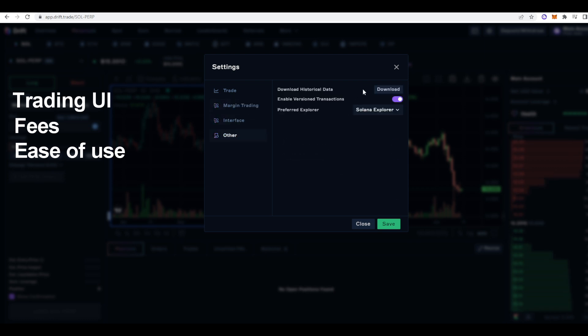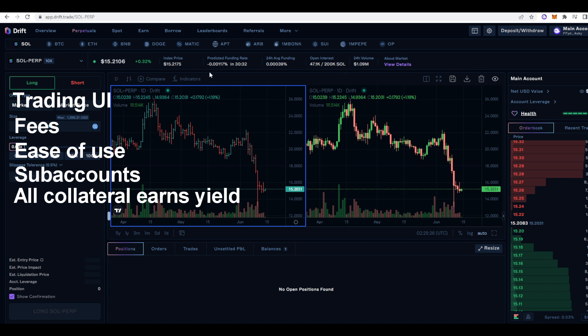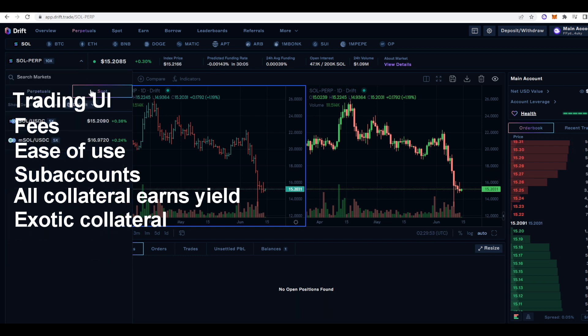Another benefit is that you can download your historical trades which makes it easier to pay taxes. Additionally you can create sub-accounts so it's not all confined to one account — if you just want to fund a sub-account and do extreme amounts of leverage then you can do so without ruining your main account or needing a different wallet. Another benefit is that all deposits immediately earn yield, and you can use exotic collateral — not just USDC but also SOL and MSOL — which means you can easily execute basis trading strategies on Drift.